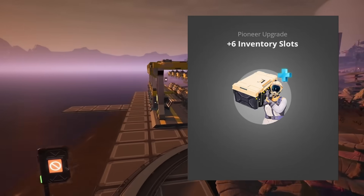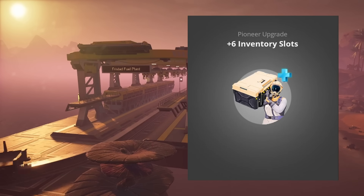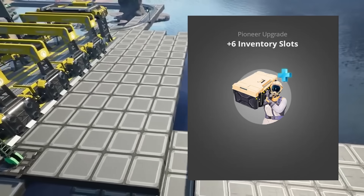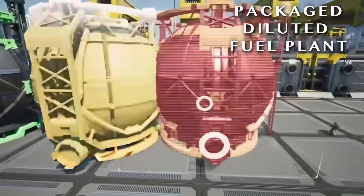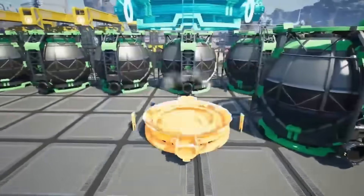Instead of a recipe, there's also an inventory expansion available from the beginning which will grant six inventory spots straight away right when they're most needed. Therefore I recommend finding at least three hard drives before you unlock any tier two milestones and getting these three recipes while they're the only ones in the pool. I've made a guide to where you can find drop pods near each starting area — I'll post a link to that in the description below.